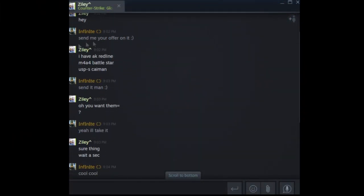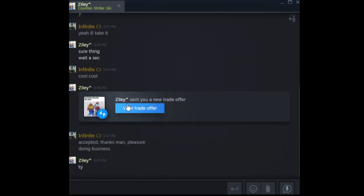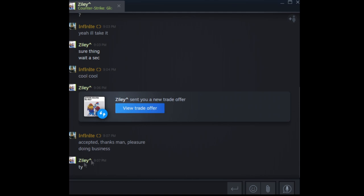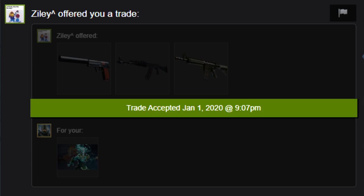We finally got someone who offered something good that I went ahead and took. He has an AK Redline Field-Tested, an M4 Battlestar Minimal Wear, and a USP Kaiman Minimal Wear, coming to around $30 to $32 USD in items. I wanted $29 in items, so this was a really good offer. I said send it, he sent the trade offer, and I accepted. We actually made a solid $4 on this trade and got some very high-demand play skins. I was really interested in the Redline — we take Redlines all the time, they're very liquid. Let's get into what the play skins look like and close out this episode.